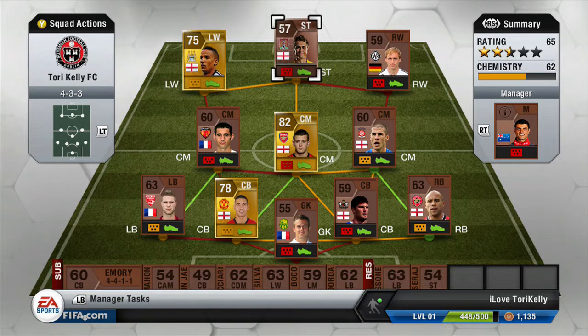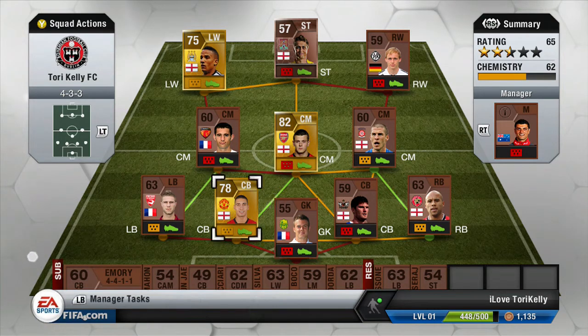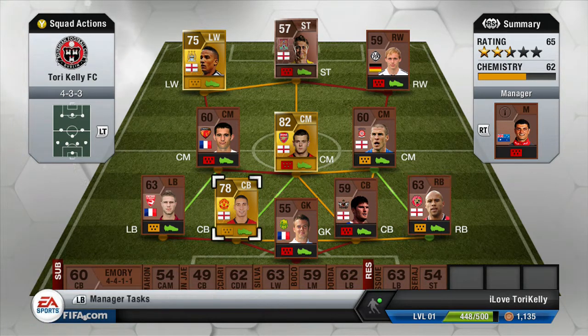So I'll let you guys decide — just let me know if you don't mind me selling or discarding those players and using that money to put towards a good Premier League team. I guess I could end up making it into a hybrid. But Wilshire, Smalling, and Sinclair are the main players I'm going to build around. I decided to go all English — I've got three or four English bronzes in the squad already, so I guess I could use them.